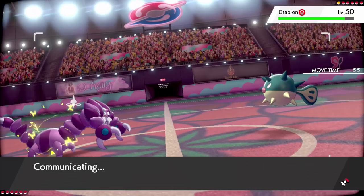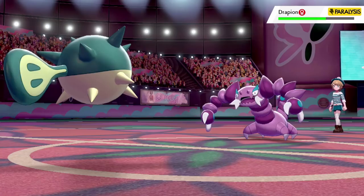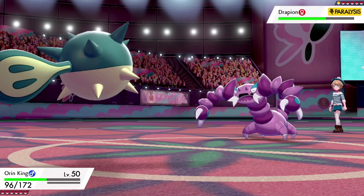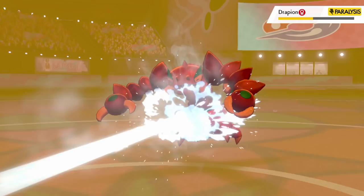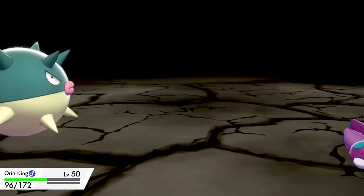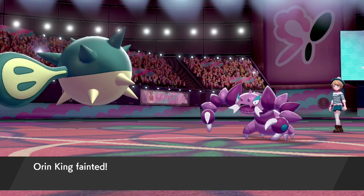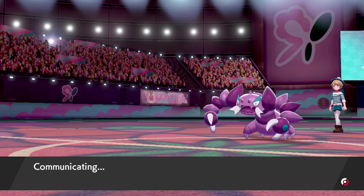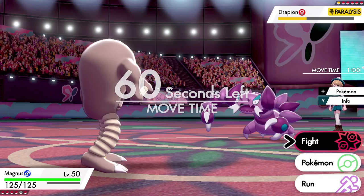I'm gonna do this — look at how big Qwilfish is, by the way, bigger than I thought it would be. The paralyze! Yikes, that's an oofy one. I'm dead — wait, you took down a Pokemon! Let's go! What am I gonna do against this Drapion? This is actually pretty terrifying. Let's do this — I am breaking out my Magnus, the Hitmonlee. Oh, there he is! He's a long boy.